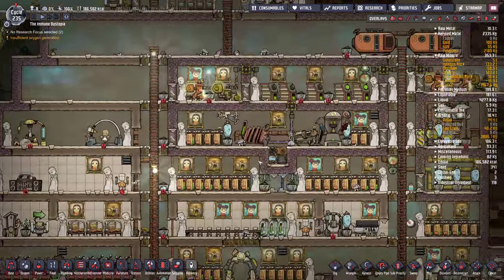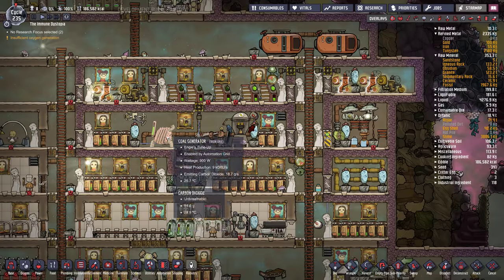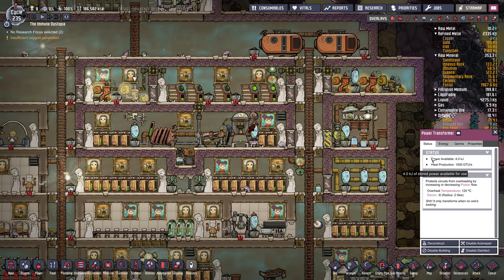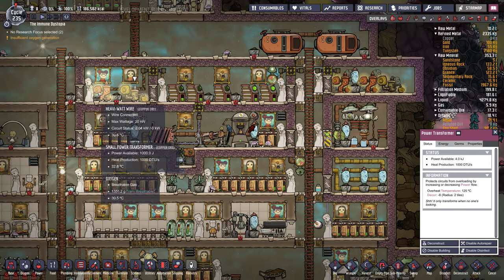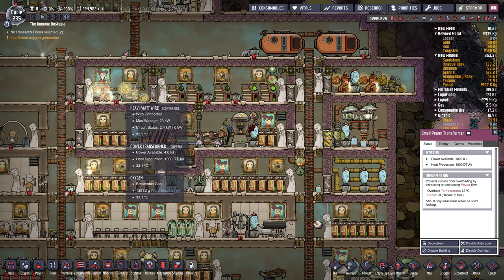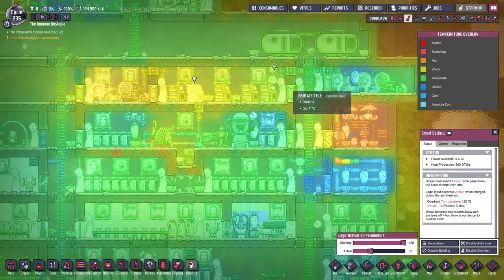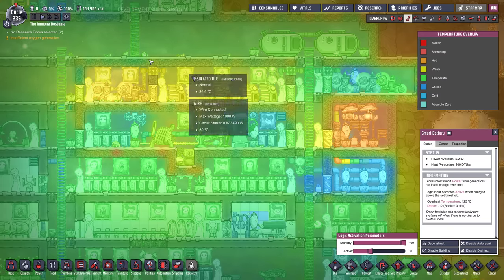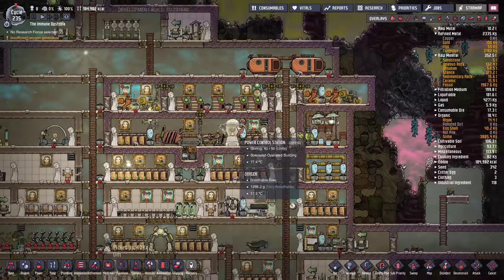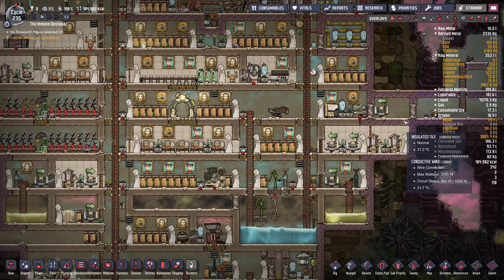I noticed this power setup is kind of in the middle of the base, which is problematic because all these things generate heat. The transformer generates 4,000 DTU. The batteries generate heat, the cold generates heat, and it's all in insulated tile here. This area over time might start to cook. I generally try to keep all machines that generate heat outside of my base — that keeps the base really cool.